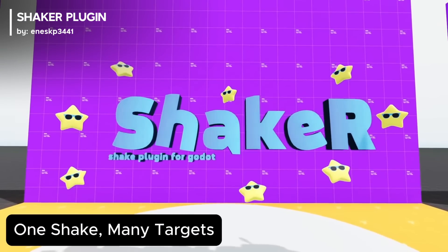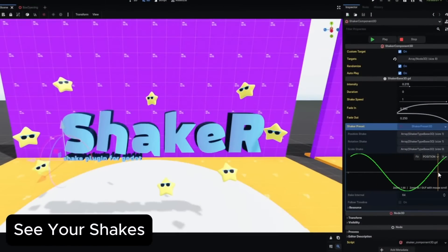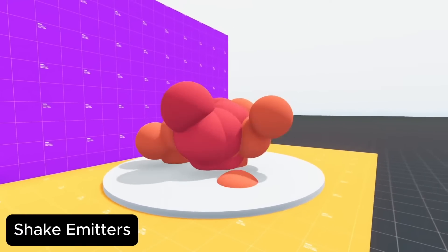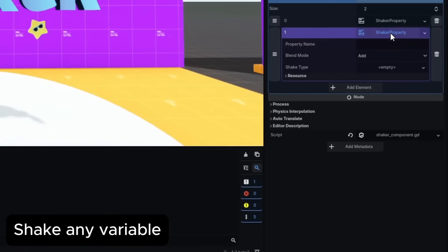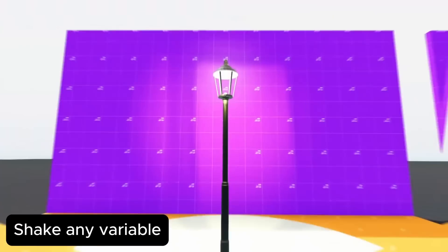Number four: Ever needed to shake something up in your Godot game? Now you can do it easier than ever with the Shaker plugin. Customize your shake and use it on any node you want, creating various shaking effects for your game. The plugin is free to download via GitHub and features a number of demo scenes and a nice trailer. It's ready for Godot 4.2 and above, distributed under the MIT license.